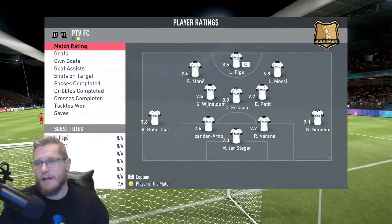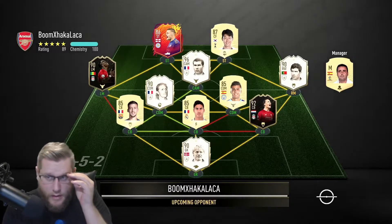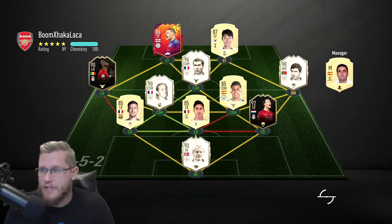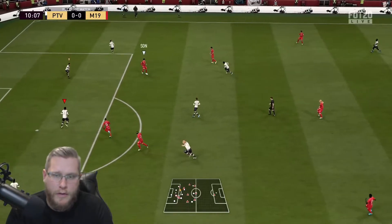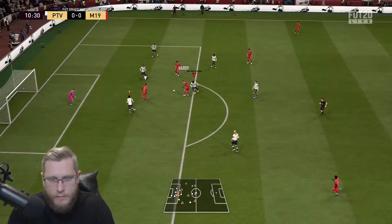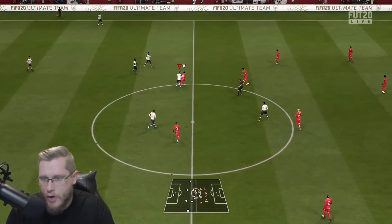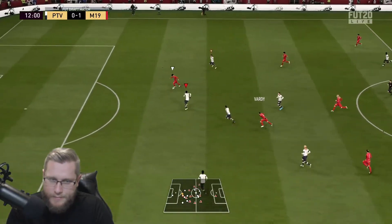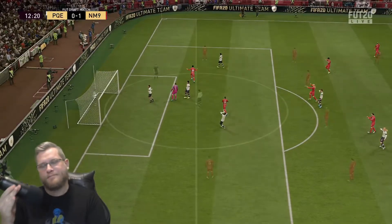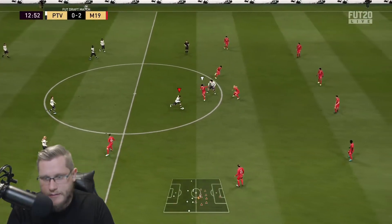Third round opponent — there's Vardy, always gives me problems. Ego Petite — some nice icons with a five-star weak foot, a low-key deadly team. I bet he switches Virgil van Dijk to the center of that three-back. Veron with good defending — but the ball bounces right back to him. I don't blame Veron for that, pretty standard RNG deflection with center backs.